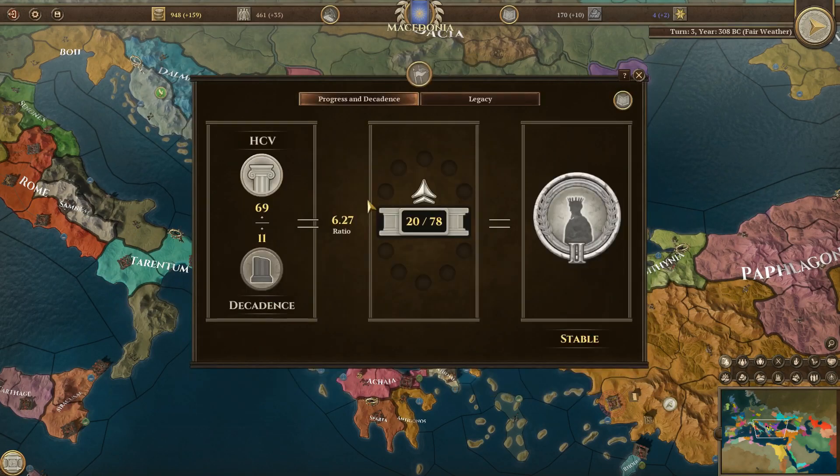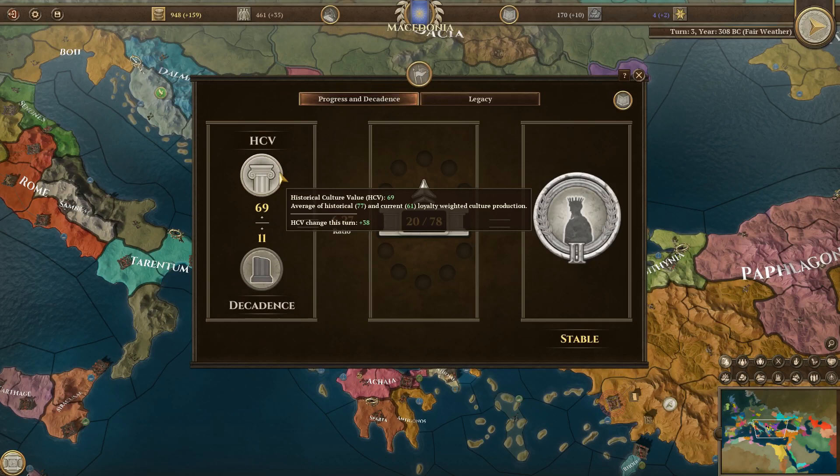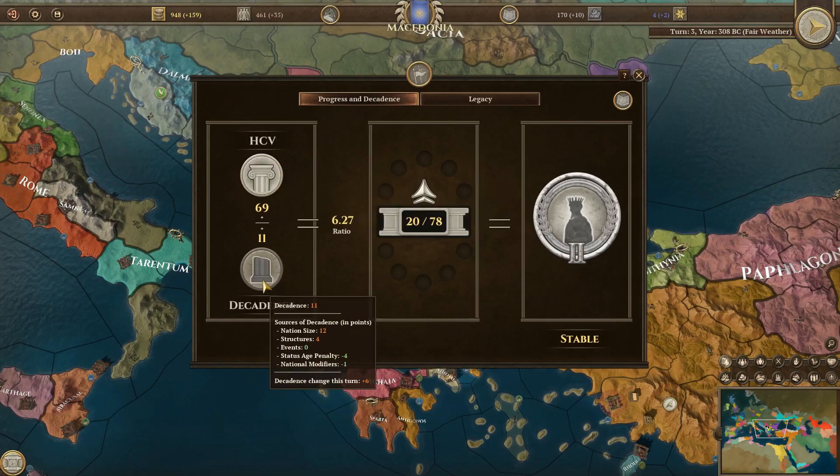So first of all let's talk about culture and decadence. We get culture from buildings and from assigning people to the culture slots as we saw in the population. Then we can have decadence, which usually comes from buildings. There are often buildings that allow you to make money but cost you a certain amount of decadence. Nation sites and stuff like that also affect decadence. Then the game calculates the ratio, and based on the ratio you get ranked among all the existing nations in the game.